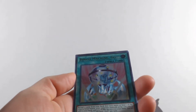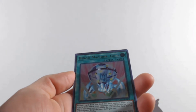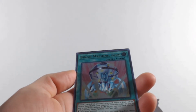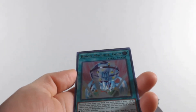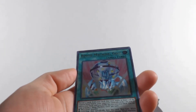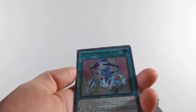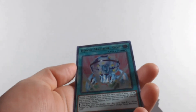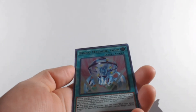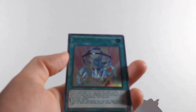Bingo Machine Go — reveal three cards from your deck that each meet at least one criteria: your opponent randomly picks one for you to add to your hand, and you shuffle the rest back into your deck. You can only activate one Bingo Machine Go per turn. It supports Blue-Eyes monsters or any spell or trap that lists Blue-Eyes — just any kind of Blue-Eyes support except Bingo Machine itself.